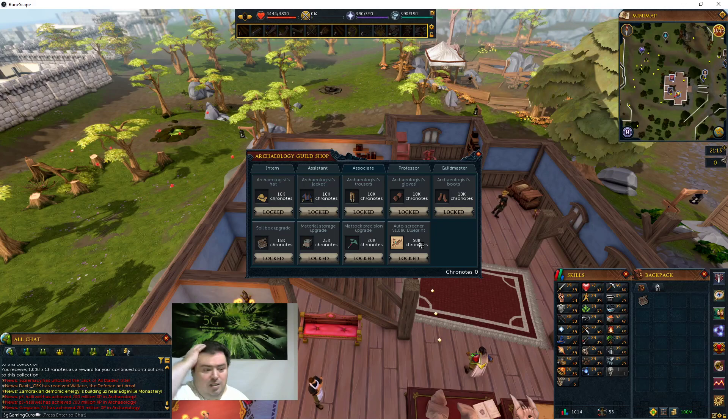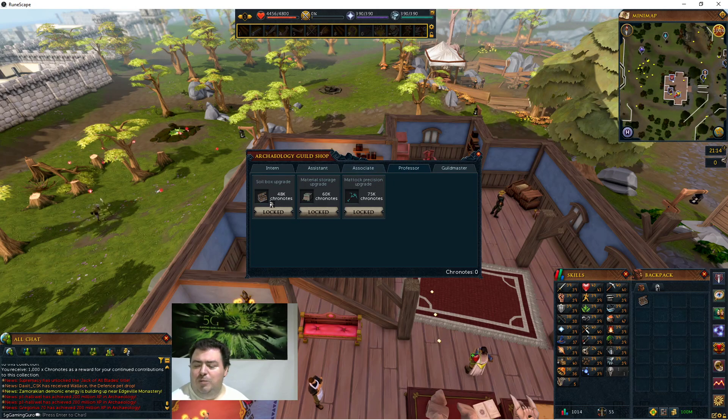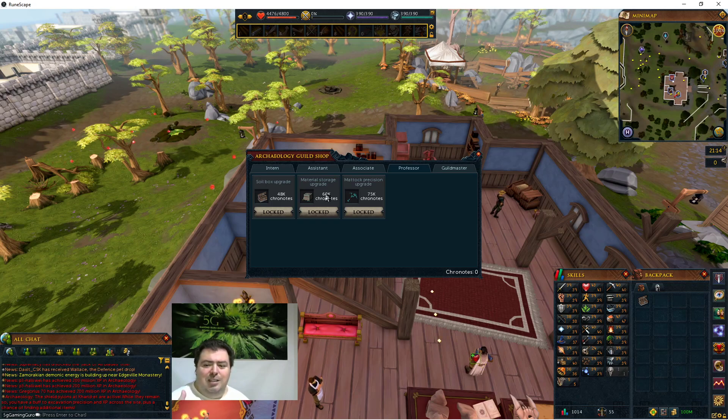When I was telling you about the auto-screener, you need inventing for that, and then you need the associate level. Then you will no longer get soil - as long as the auto-screener is active, you will no longer get soil and you'll be able to just collect artifacts. At professor level there is another soil box upgrade, and once you get inventing started and use the auto-screener, you won't really need the soil box anymore. That's how I was able to get my other account's level up so quickly.